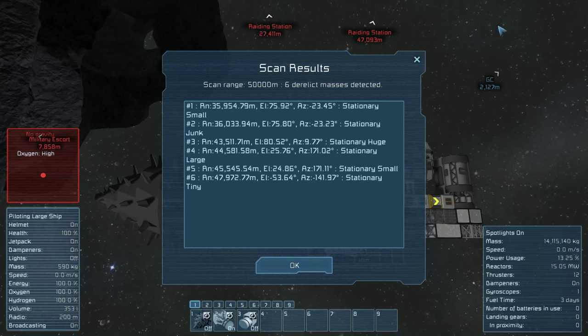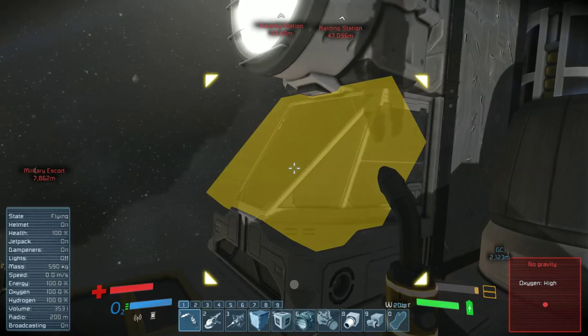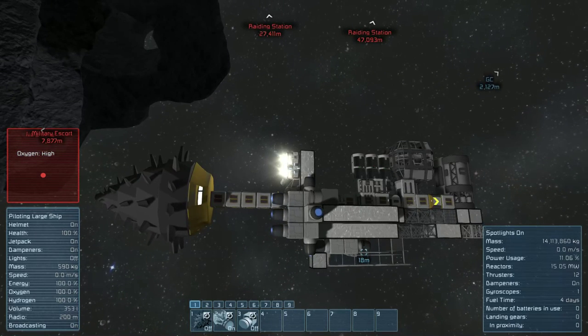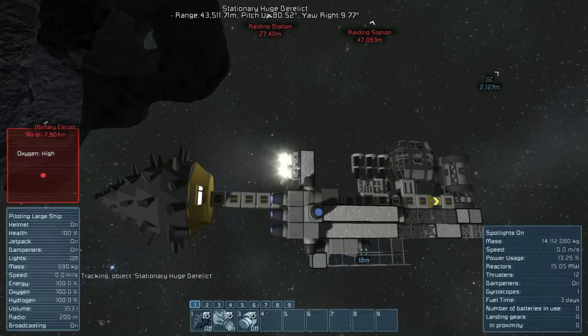We could get a lot of stuff from that stationary huge. Track number three — yep, stationary huge derelict. And we are going to back up a bit from this asteroid. We have three thrusters built on the front and one on the back.